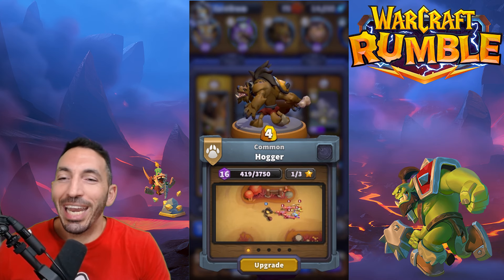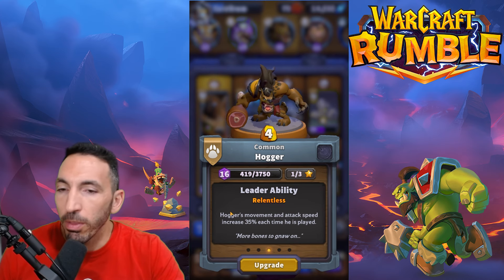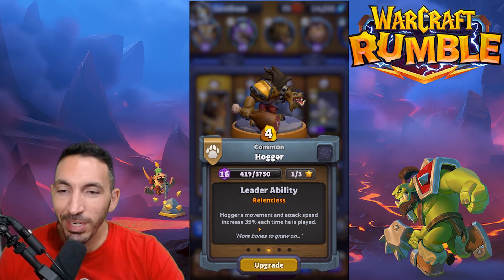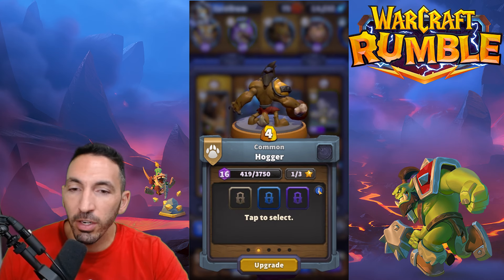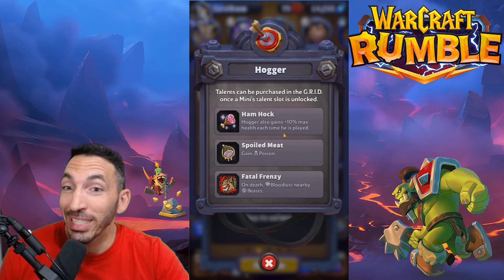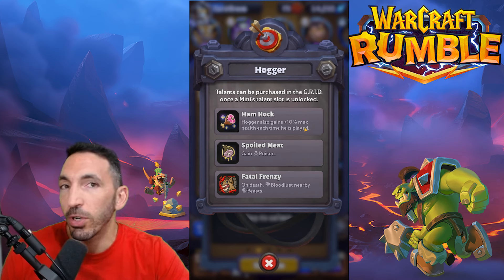Let's get started. Hogger — why is he so cool? He's got an AOE, he's got a low cost, and he's very interesting as you keep deploying him on the board. Look at his leader ability: the Relentless — Hogger's movement and attacks increase 35% each time he's played. So he becomes faster and stronger. He gets through his attacks quicker. Once you get talents going, you can get Ham Hawk — Hogger also gains 10 max health each time he's played, and he can gain poison so with frequent attacks he applies poison, and on death he bloodlusts nearby beasts.